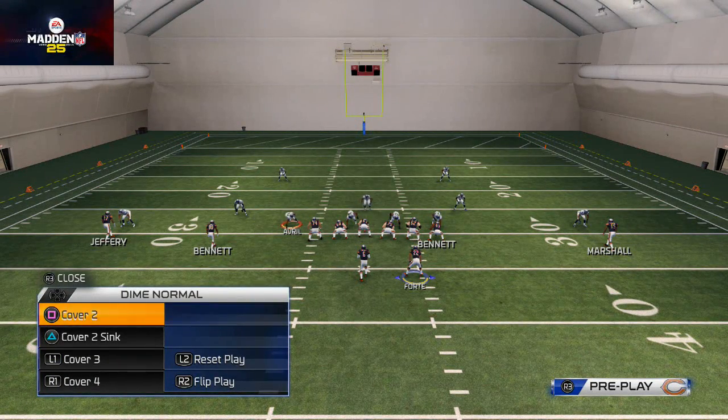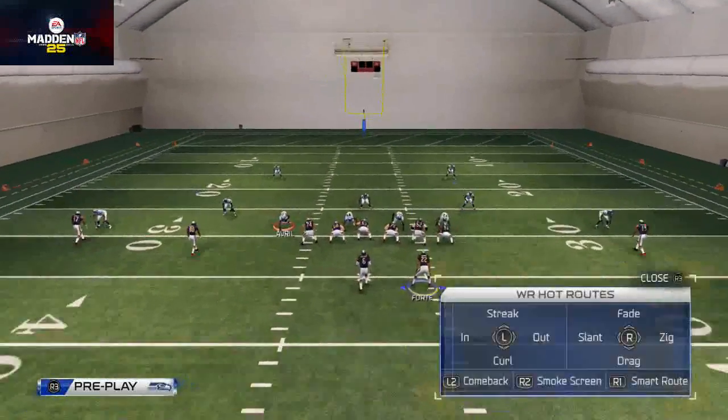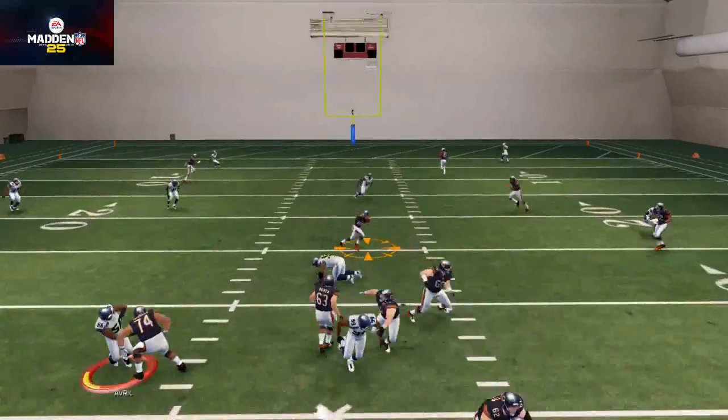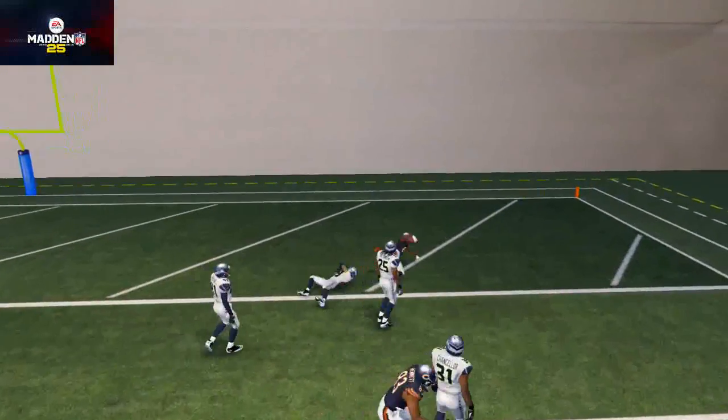This is mainly a zone-beating concept. First and foremost, against a cover-two sink, the main point of the play is to give Earl Bennett something underneath — a nice quick open area. It's a very nice stretch and it does a really nice job getting Earl Bennett open against cover two.